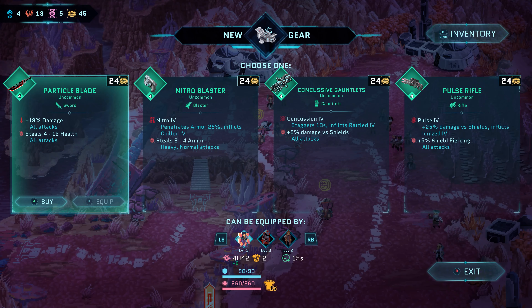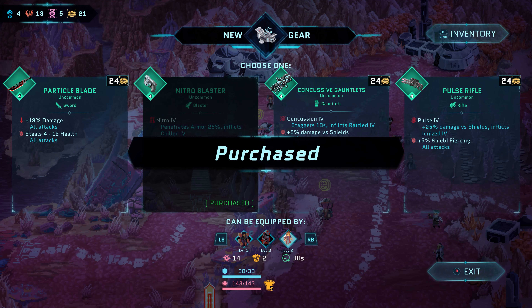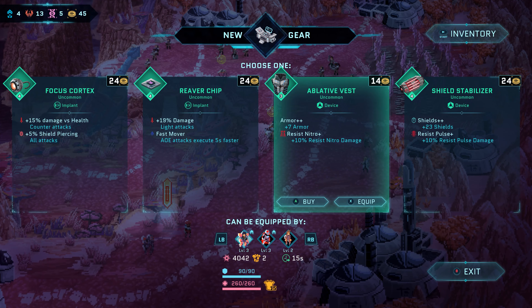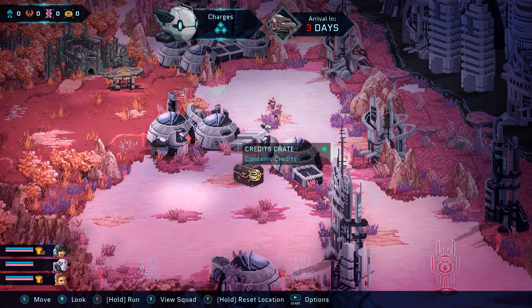Credits are used as currency for purchasing weapons, devices, and implants from merchants at the end of your run. They can typically be found in loot chests and occasionally as combat rewards.